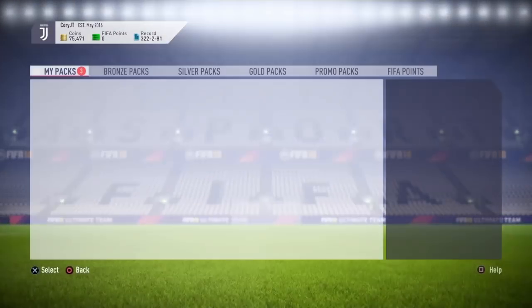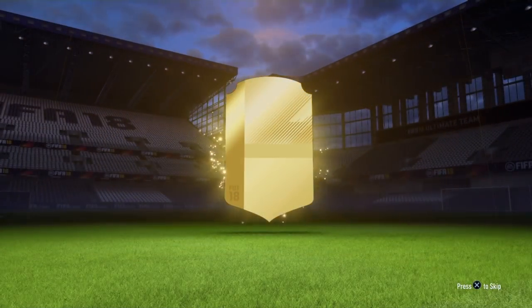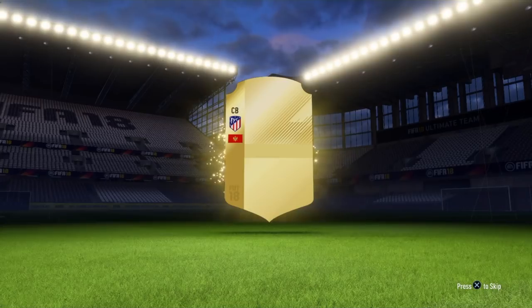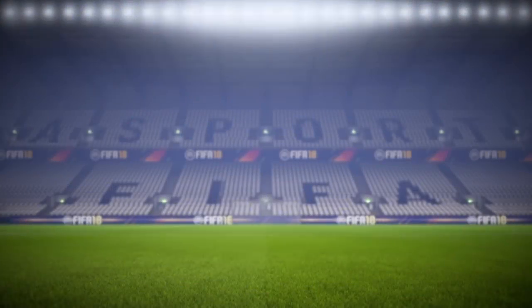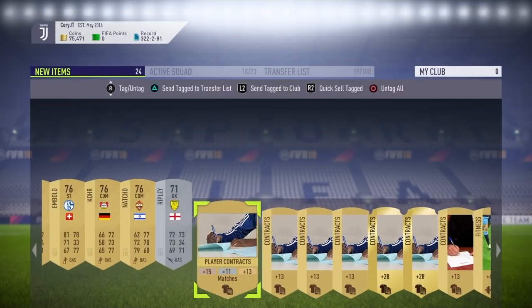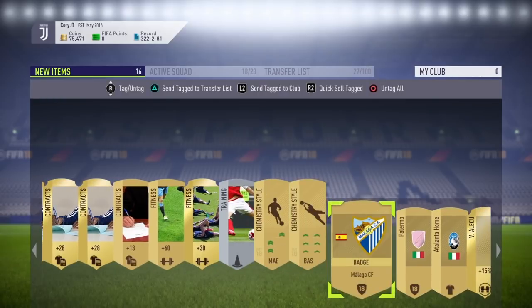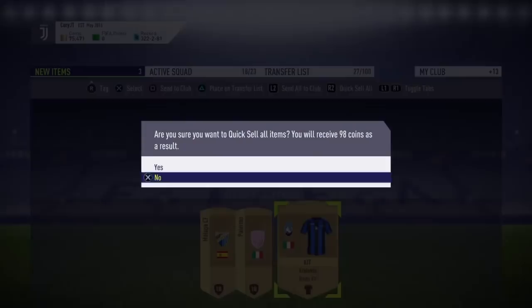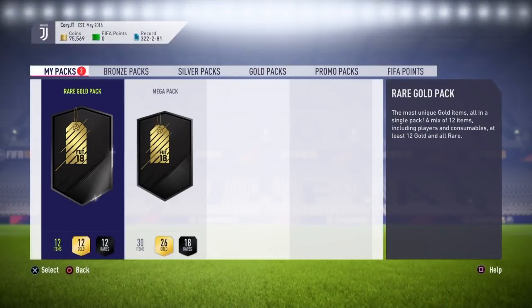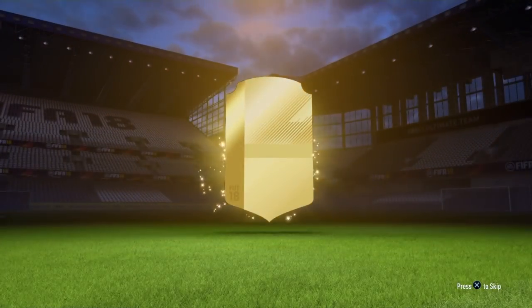Now for the two best packs. The 25k Rare Gold Pack — 12 items, 12 gold, 12 rares — no billboard unfortunately, another thin pack. We got a Fegcer (who was actually used in one of the SBCs), Ben Yad, and a contract pack inside. Redeeming the contract pack gave us a mixed contracts pack with some gold contracts, which will save a few hundred coins.